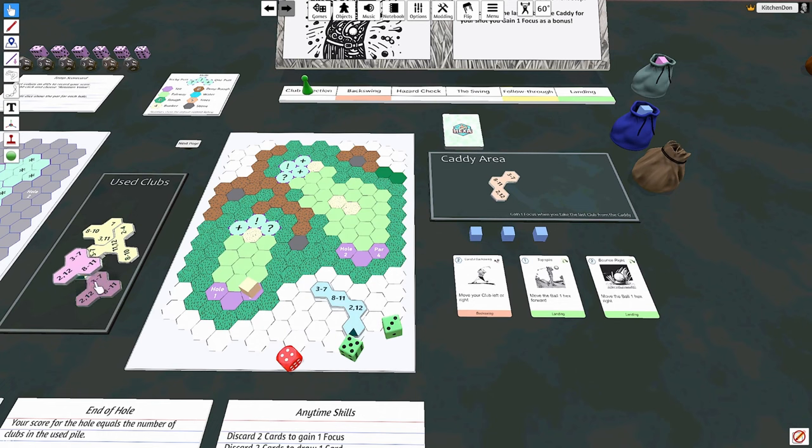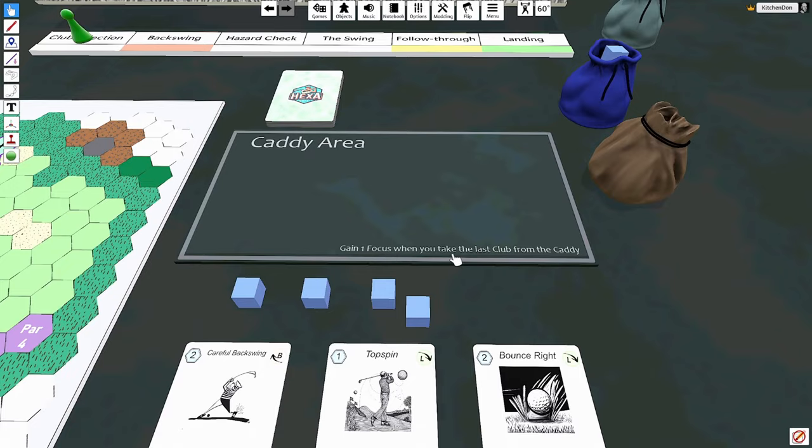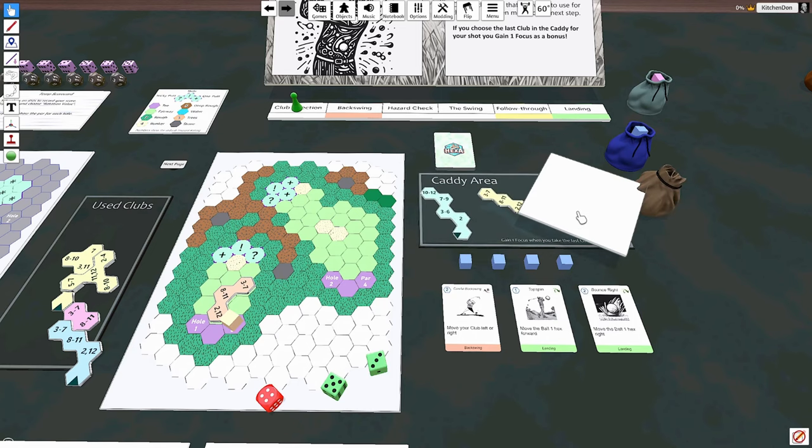If you take the last club in the caddy for your shot, you get a bonus of one focus — so remember to take that when you clear out your caddy. And any time you need a club and the caddy is empty, you grab three random ones from the bag.